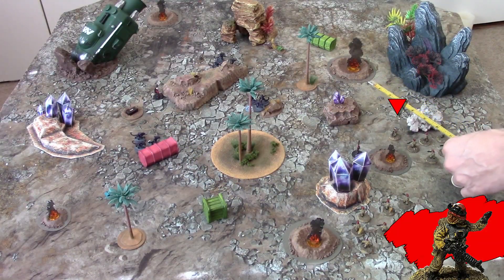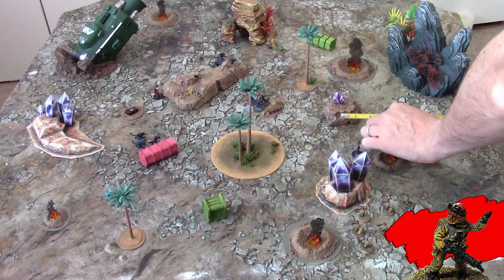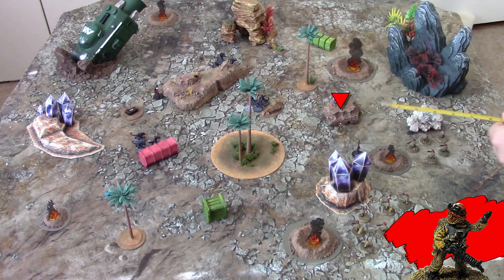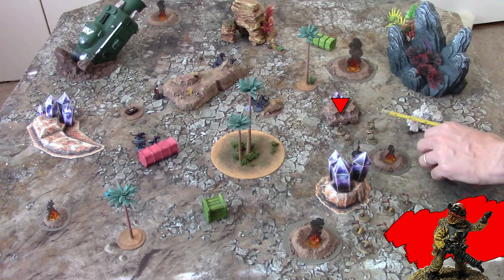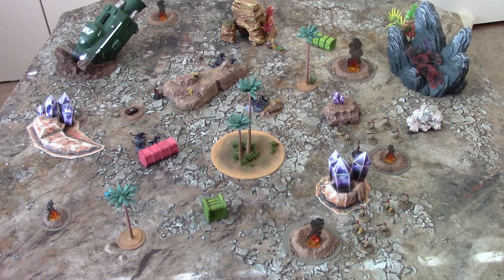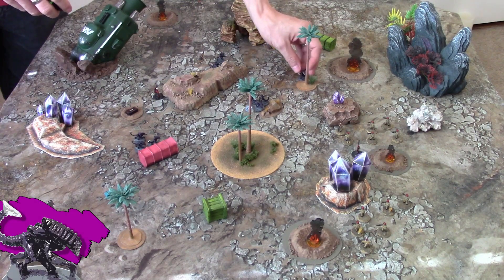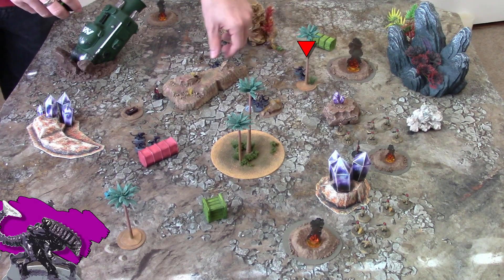Next, the colonial militia will activate. They don't want to get too close, but they still don't have a line of sight, so they'll move up here. In order to maintain coherency, each member of the unit has to end its move within two inches of another member of the unit. Next, another swarm unit moves to behind this tree. They have to run to get there, though, and so they won't be able to shelter.